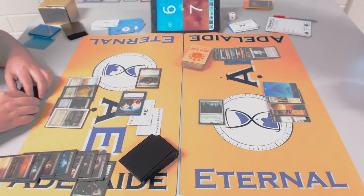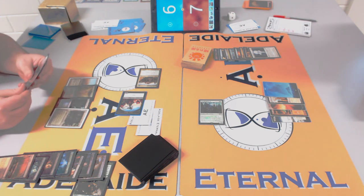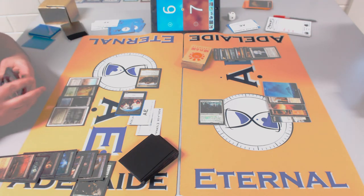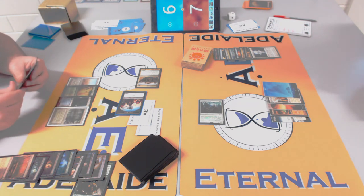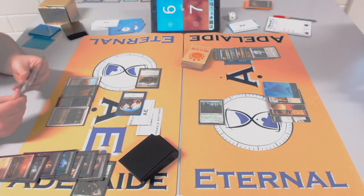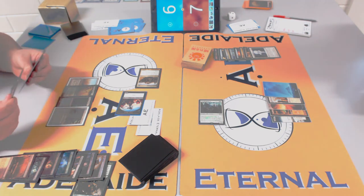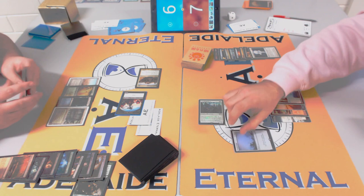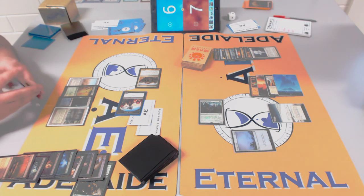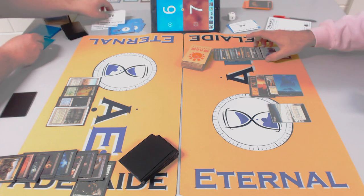James is surprisingly on low life because of Bitterblossom, Thoughtseize, and fetchland pain. Rob has been getting in with Stoneforge Mage — making sure that if the swing is good without blocking, he gets in for one damage. It's made a difference: nine to seven and the race is very real. Rob has five mana for Baneslayer Angel — reflecting on which angel to play.